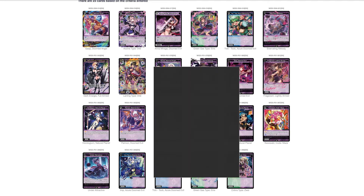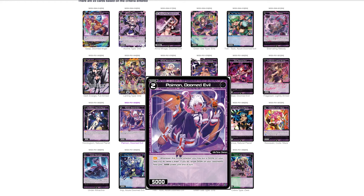Moving to more level twos — Palimon Doomed Evil, a demon. Whenever this signi attacks, you may put a signi on your field into the trash; if you do, give target signi on your opponent's field negative 5000 until end of turn. I like it less because you're depriving that signi from attacking through an open lane. Either you attack and vanish an opponent's signi, or you don't attack and create an open lane on your own field for the opponent to exploit.